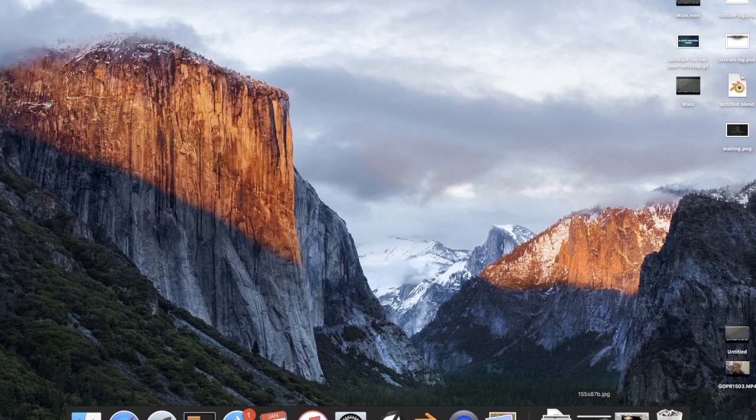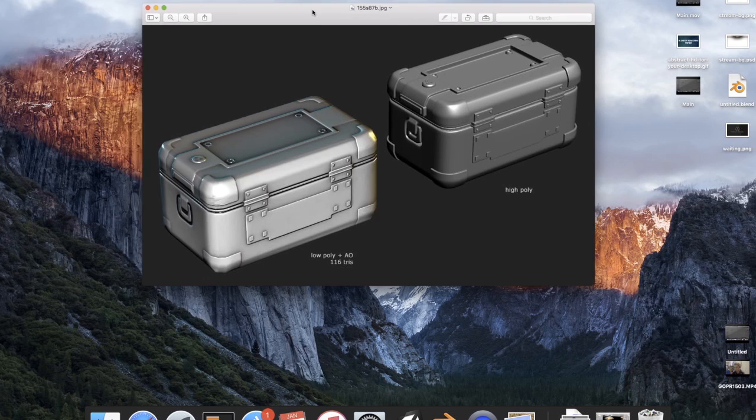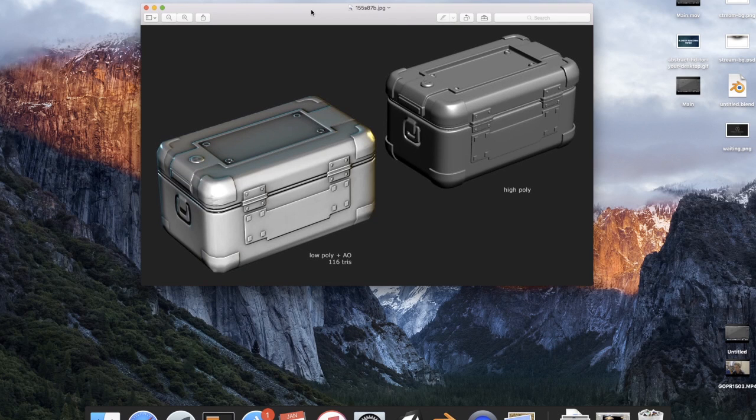What I'm going to be doing in this is time-lapse modeling this. This is just a fairly simple crate, but I'm going to try to make it look pretty similar to this. The handle I'll probably do as a separate object, but you get the idea. I'm not going to do any sculpting — this is all the add-on. So in the next part of the video, I will be doing the time-lapse.